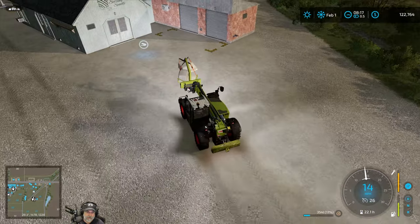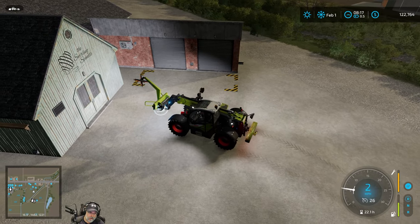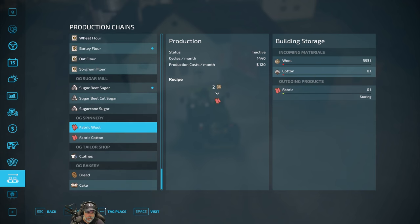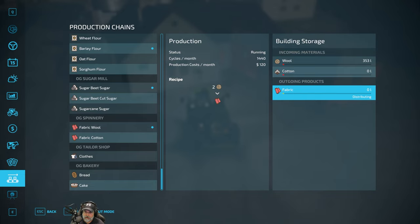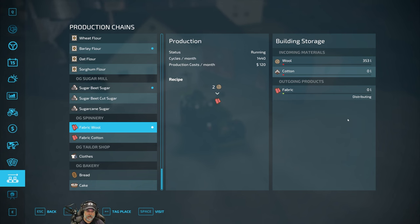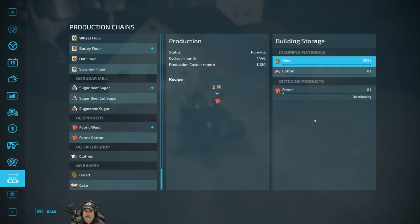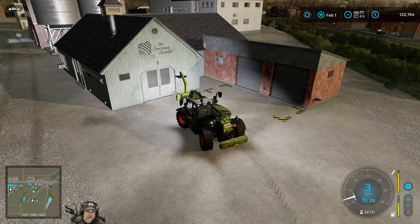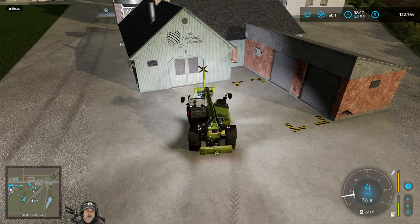Okay, we can just drop these right here. Let's go into our spinnery and activate fabric wool — we want this to be distributed. How much do we have? 353 liters — not a whole lot, but it's a start. It takes two wool to make one fabric. The swirling spindle!